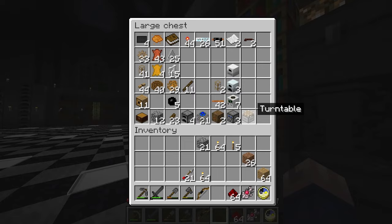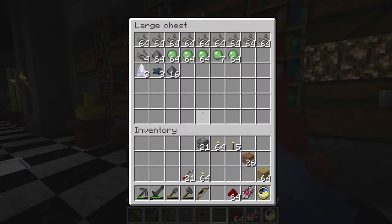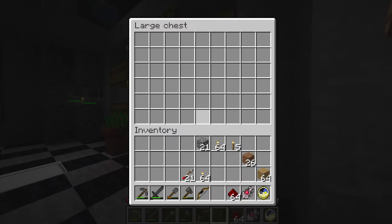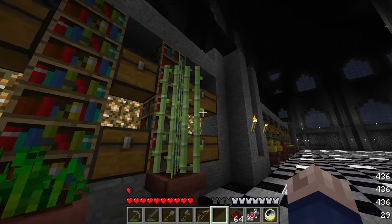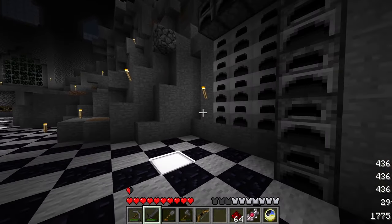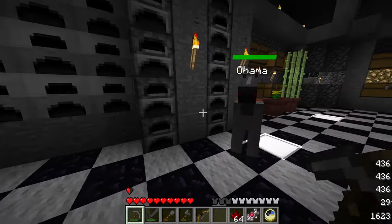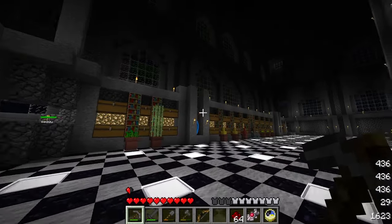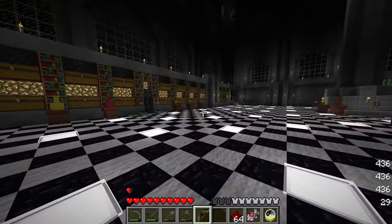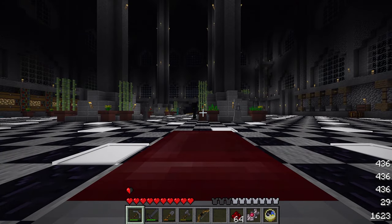Here are my resources — mob drops, special blocks, sand and glass, and over here is cobblestone, smooth stone, and more. These are iron furnaces — they smelt faster, though I learned the hard way they don't smelt cobblestone faster. When I'm not using the induction furnace, I use lava buckets in these since I have infinite lava. I don't have a main bedroom yet because of this monstrosity in the way.